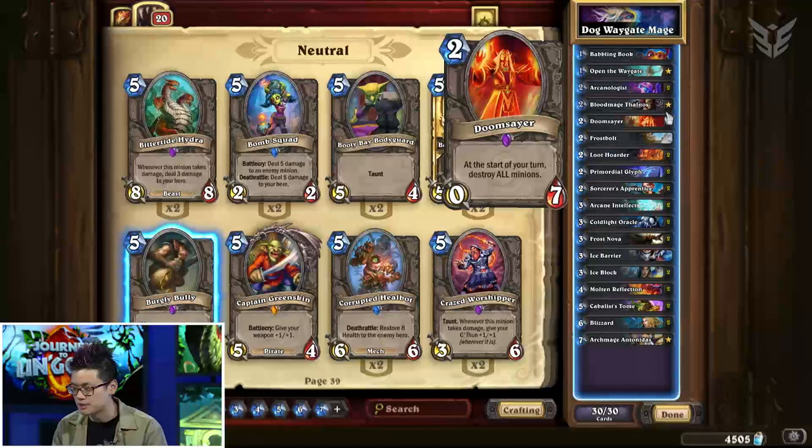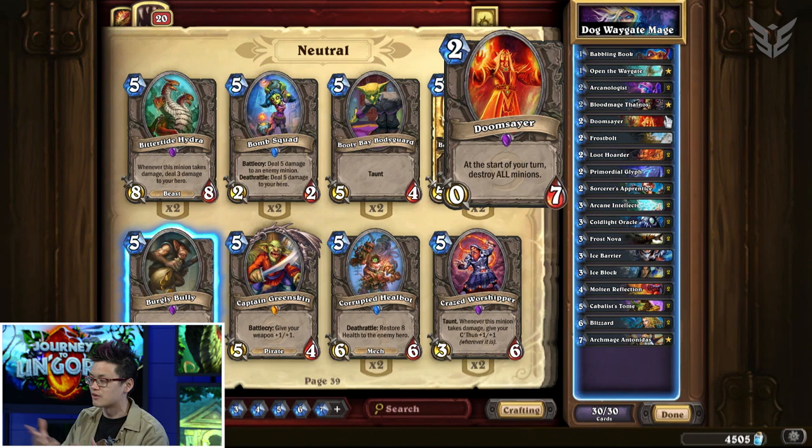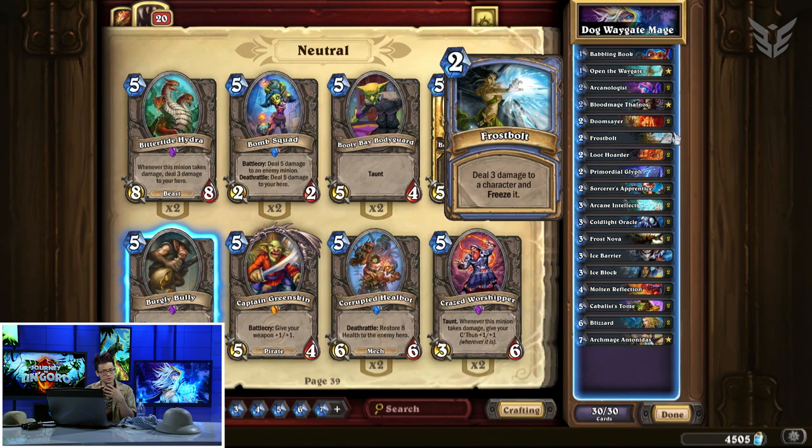Doomsayer is very important if the matchup is very aggressive — going against Hunters, Zoo Warlocks, or Pirate Warriors. Having a Doomsayer can often just straight up win you the game if your opponent can't recover from the tempo loss. Also consider that you only have one Frostbolt. If the matchup is extremely aggressive and you already have card draw and Open the Waygate in hand, it's not necessarily bad to keep the Frostbolt to survive early game pressure, since sometimes Doomsayer doesn't even activate against Pirate Warrior's damage.